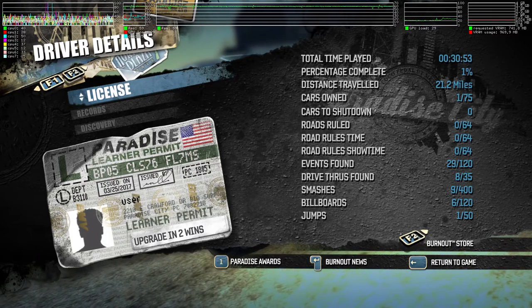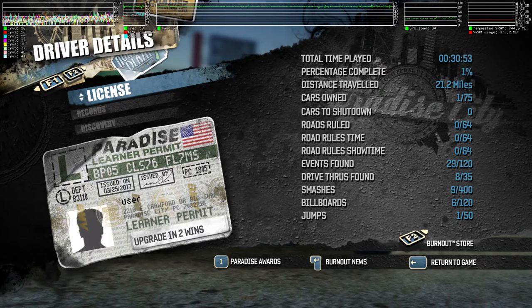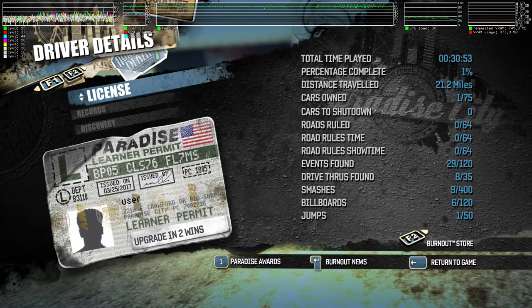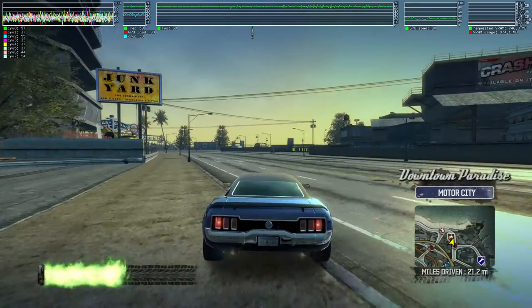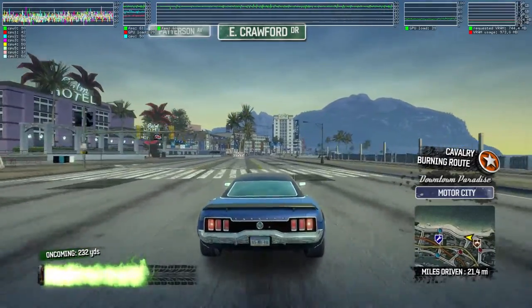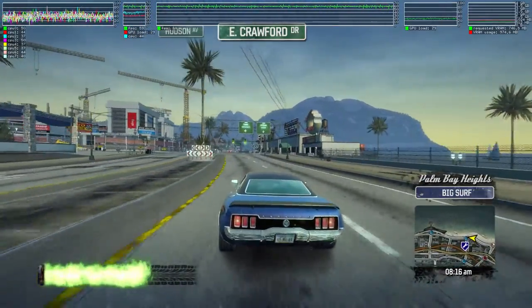Hey, how is it going everyone? Today I'd like to show you the best graphical settings to run Burnout Paradise on Linux. Right now I'm using WineGallion 9, but there is actually a problem that appears also with vanilla Wine. As you can see, the game is running perfectly — GPU load is under 30 percent, FPS is capped at 60, and CPU load is around less than 50. It's really running great.